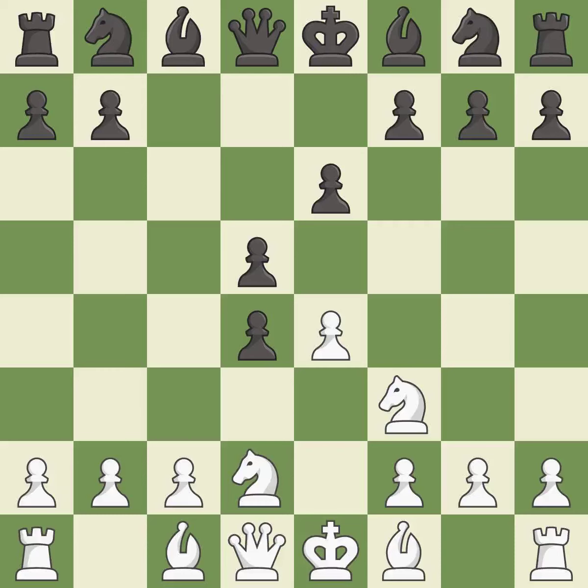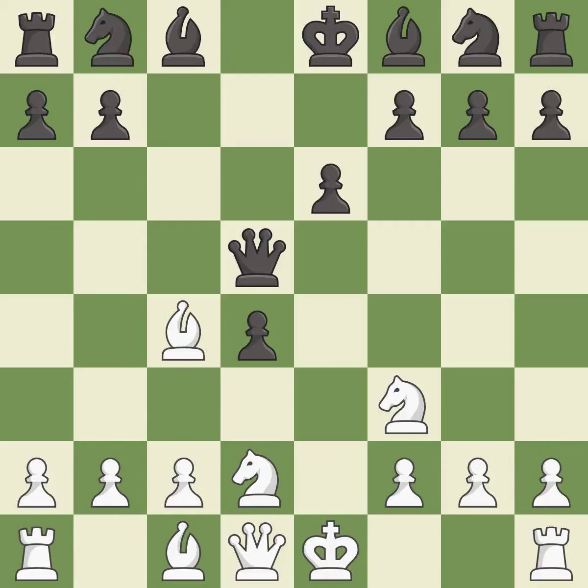cxd4 captures the d4 pawn and opens up the c5 square for the dark-squared bishop to use. Takes back. Bc4 develops the bishop to an active square, attacks the queen and prepares castling.